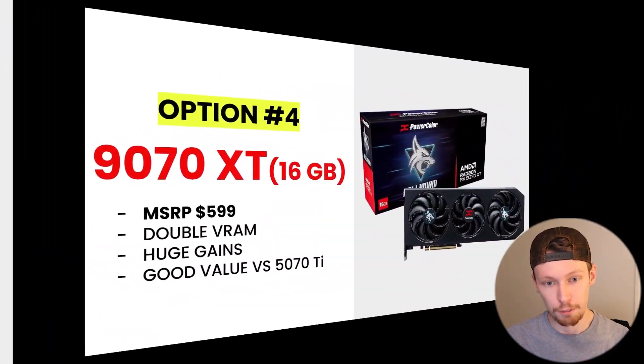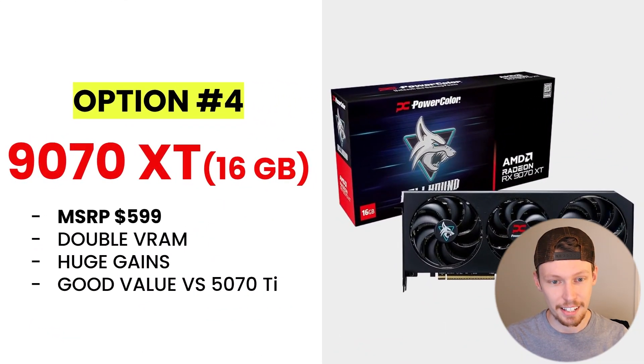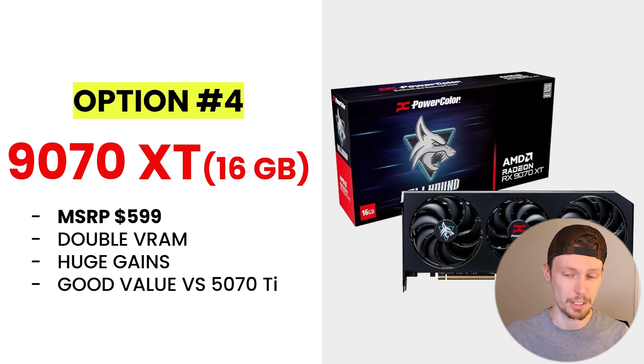Option four is the RX 9070 XT, also 16 gigabytes of VRAM. Its MSRP is only $599, making it cheaper than the 5070 Ti. You get double the VRAM, huge gains from the 3060 Ti, and better value going AMD here. You'll be able to save $100 to $200 compared to the 5070 Ti while getting very similar performance, making this a big upgrade from the 3060 Ti.